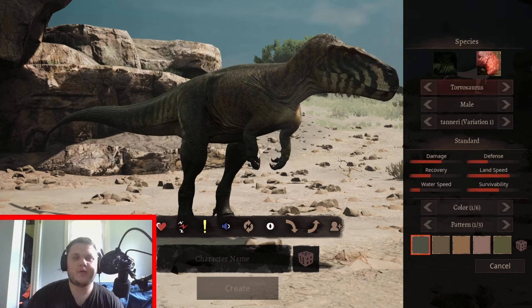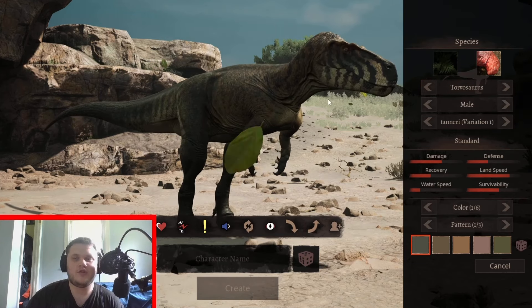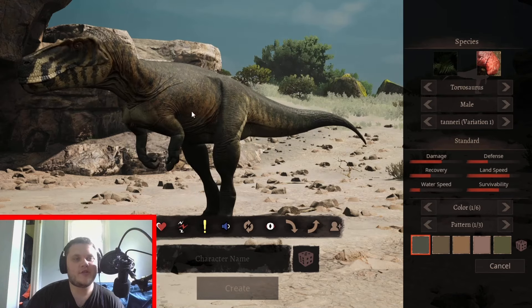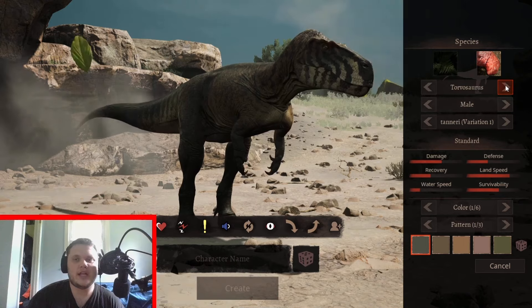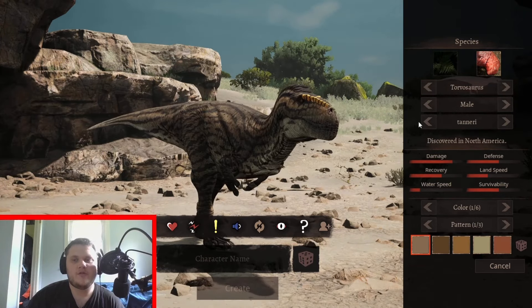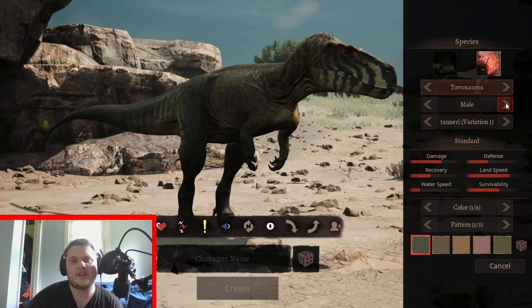There it is. So the first animal we're going to be taking a look at is the Primordial Tyrants Tauravosaurus. That looks like Tauravosaurus — it looks pretty cool. Now Tauravosaurus has been modded in the game before, as we have this little guy right here who's got hardly any skins really. Both of these Tauravosaurus mods are cool, but obviously we're going to be looking at this one.